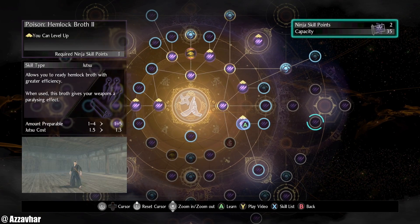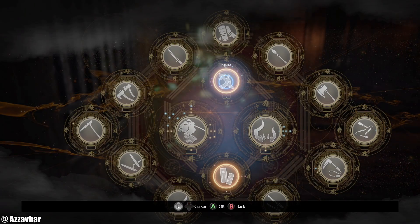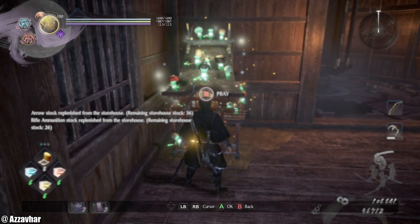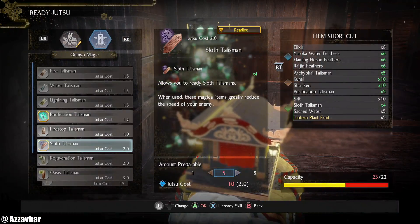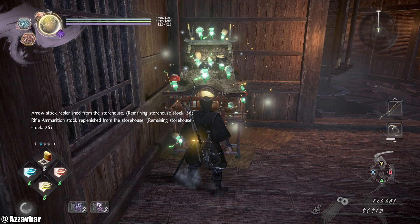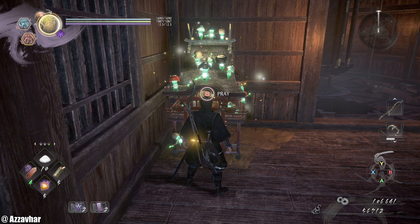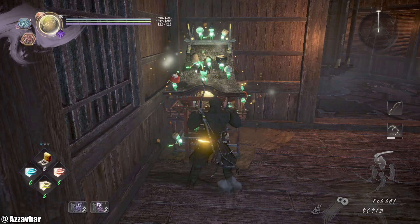Double check if we can ready any more Sloth — four is fine. For this boss, similar kind of strats and setup. We've got feathers, kunai, shuriken, purification talisman, magic talisman, sloth talisman, salt, sacred water, and the fruit if we need to use that for our magic. Let's go for it.